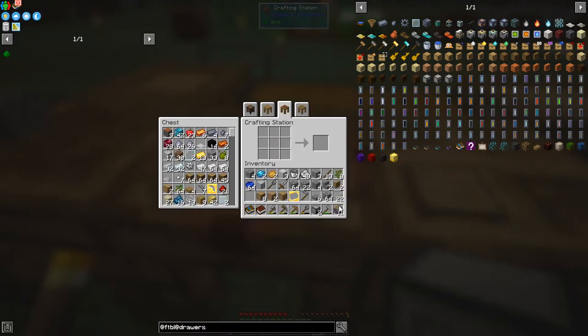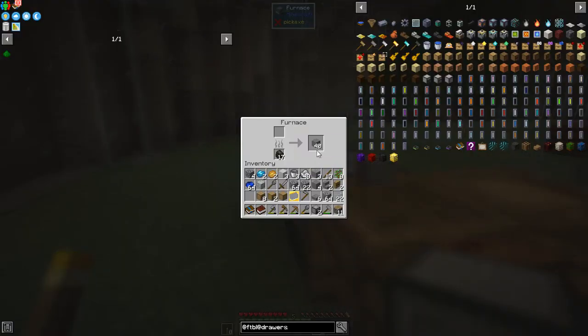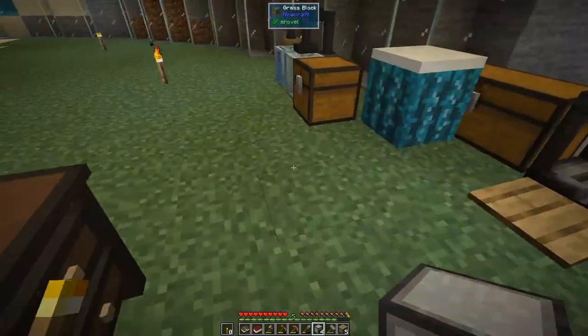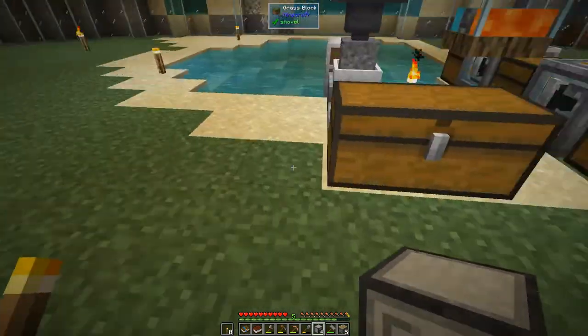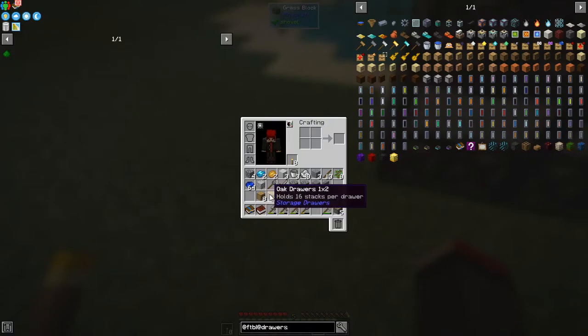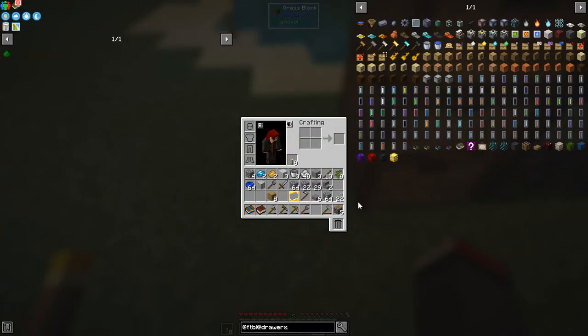We completed a quest. I need some stone — I've got some stone being cooked over here, so we should be able to make another two or three of those. I'll make two because we've got two of those drawers. Let's go and put these down over here. The single ones are the two-by-two ones and the four-drawer ones are good as well.